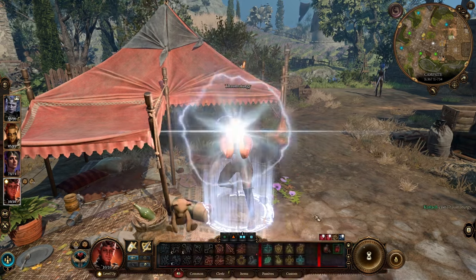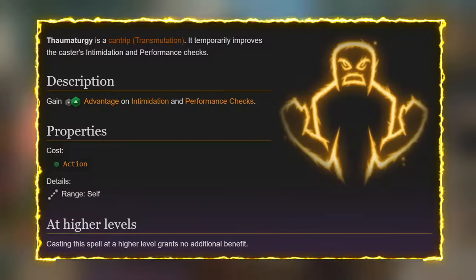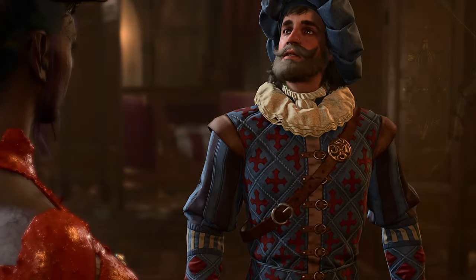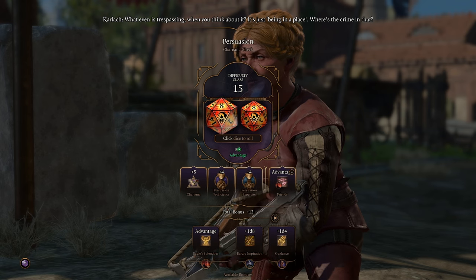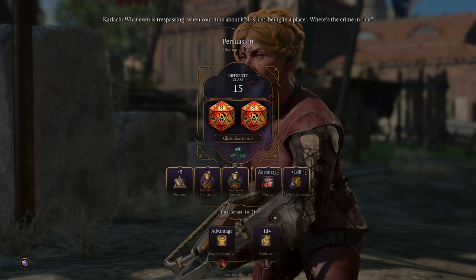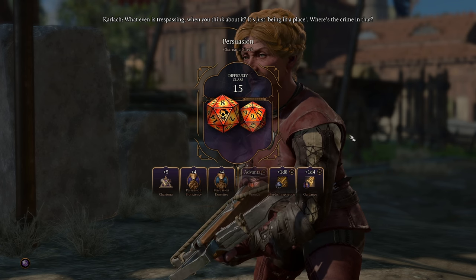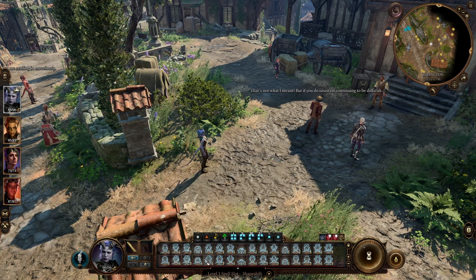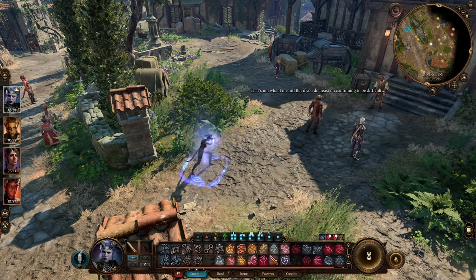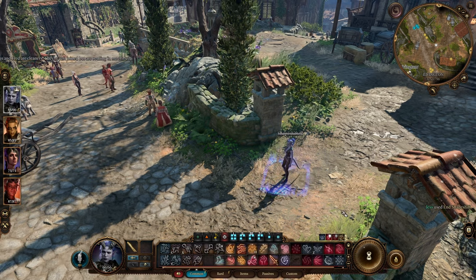You can also use the Thaumaturgy cantrip to gain advantage on ability checks, but only for intimidation and performance checks. Having this ability can save you a spell slot if intimidation is an option. Another solid option to gain advantage on conversation checks is the Friends cantrip. The downside is that in higher difficulty modes, the target may accuse you of enchanting them. If you use Disguise Self, you can break the disguise when the target isn't looking — for example, go back to camp and take it off. Make sure to get rid of your disguise as soon as possible after using Friends, especially in Honor Mode.